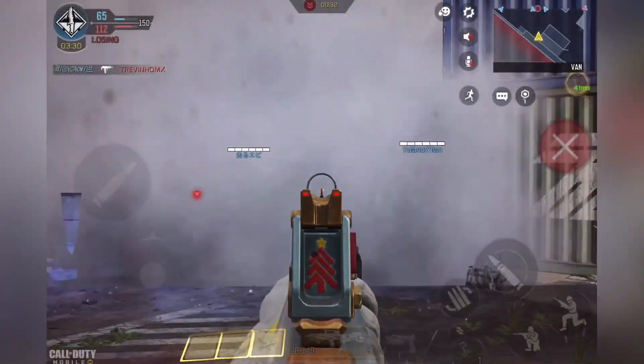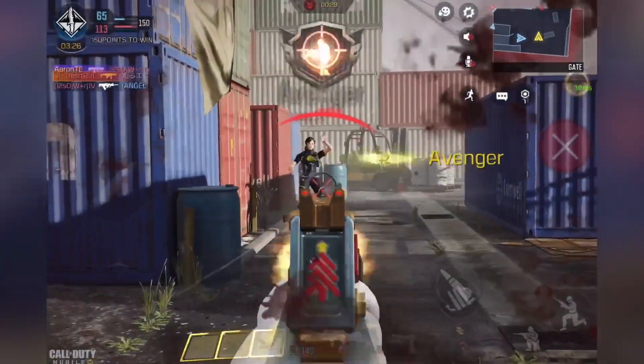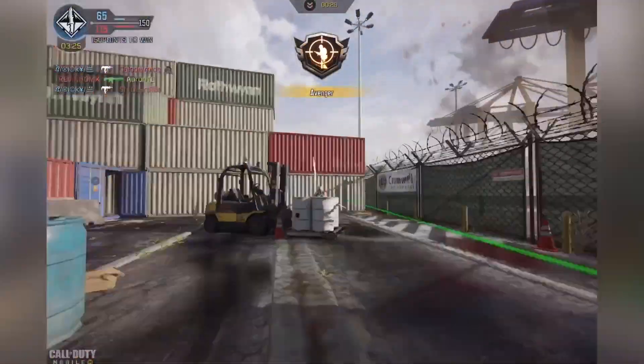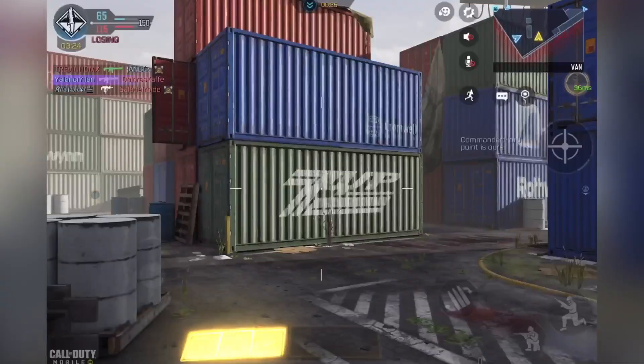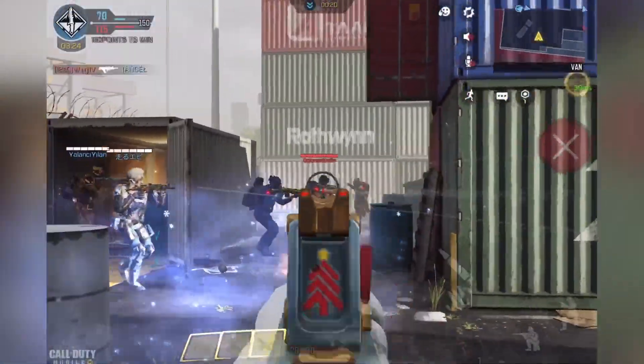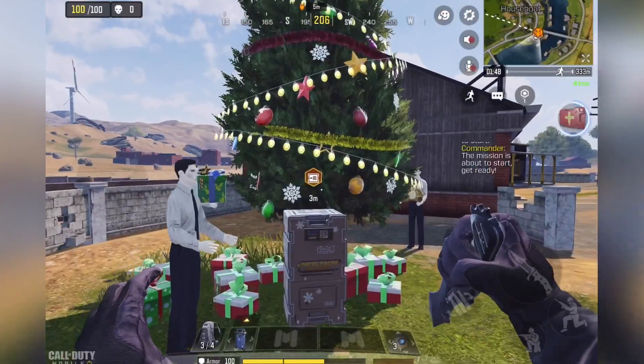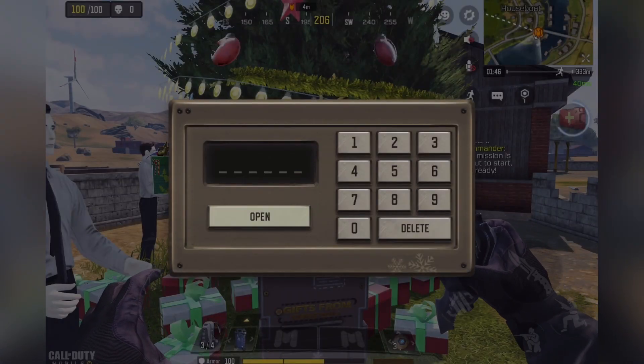Once you get enough snowflakes to complete the event, go back to the event page and you're going to get your number to unlock the safe. Everyone's number is different — it is possible to guess the six-digit number, but once you have your full six-digit number, go back into a Battle Royale game, land at one of the safes on the map — there are always three of them — go to the safe, unlock it, and that's how you get the Alice skin.